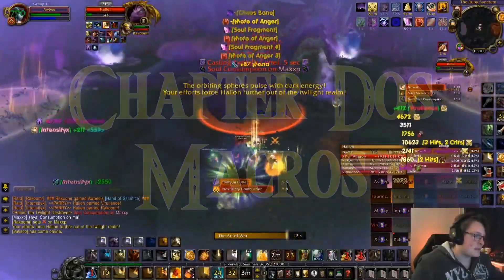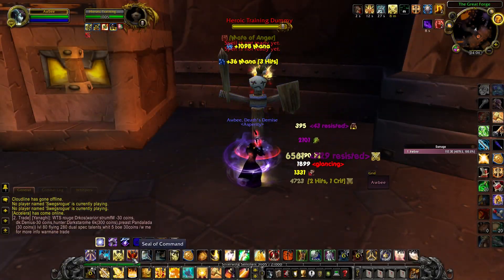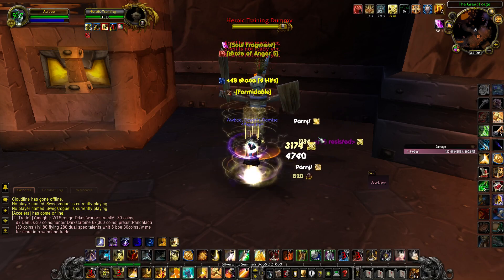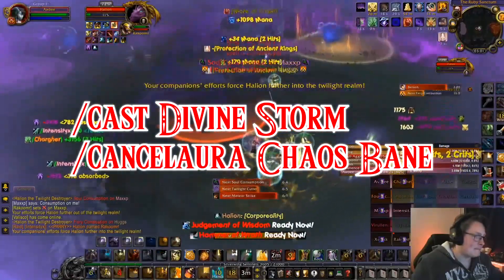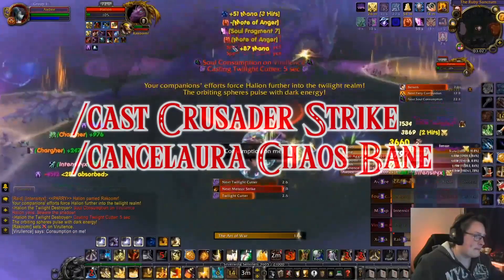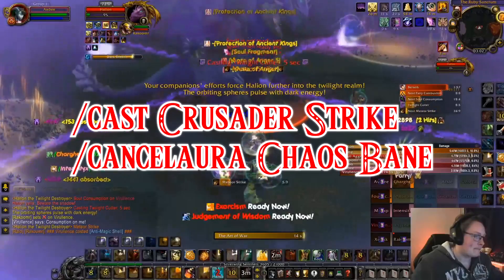There aren't a whole lot of macros that are super crucial. One that has recently become more popular and with good reason is the Chaos Bane reset macro — this is a Shadowmourne-specific macro. What it effectively does is turn off your Shadowmourne's Strength proc, allowing it to proc more often, which will result in more damage. It can be quite significant with the right RNG, and we all know that is a big part of endgame raiding.